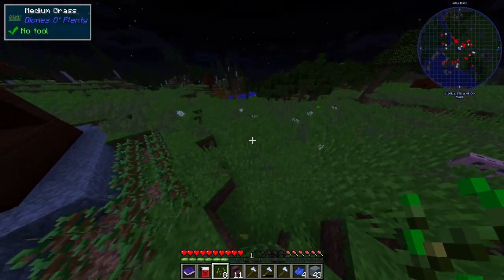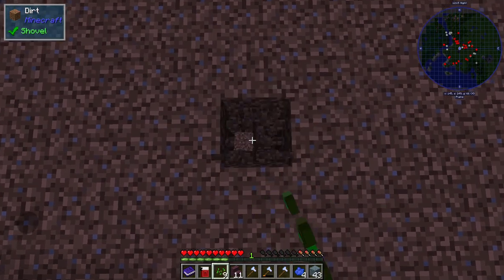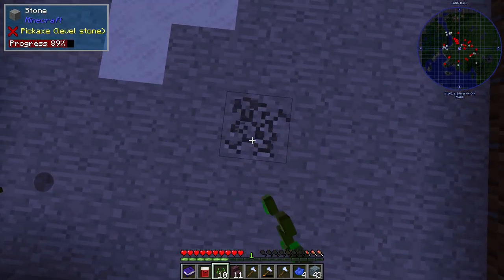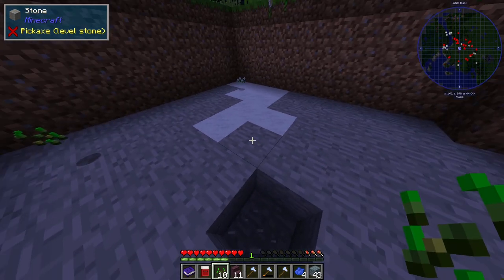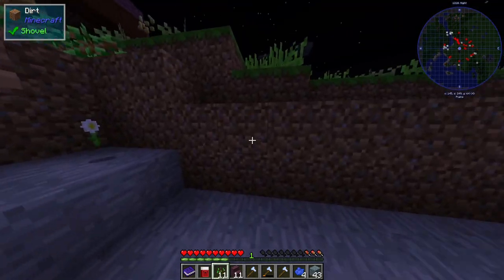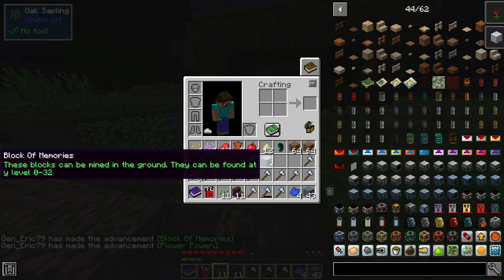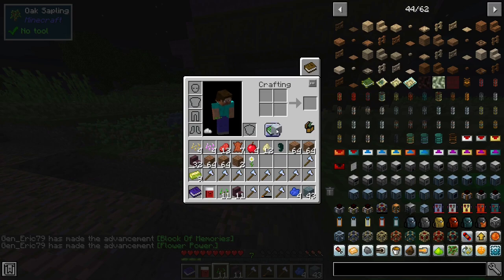Let's go mining, we're going on a mining trip — let's just dig down like this. I need a pickaxe. But I just got two achievements: 'Block of Memories' — these blocks can be mined in the ground at Y-level zero through two. What does this do? What's the point of having this?